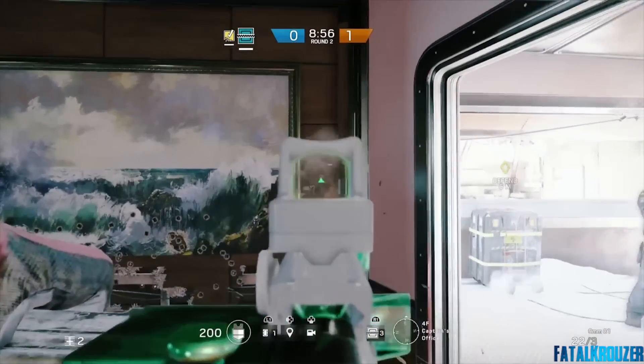The second operator from Operation Black Ice is the attacker, Buck. Here's a full view of him — his sexy pants, knee pads, pistol holster, and giant backpack. I don't know how he runs with that thing; it looks heavy. But yeah, this is Buck, my personal favorite out of the two. He has the best weapons, I believe — I love his weapons. Assault rifles for the win.